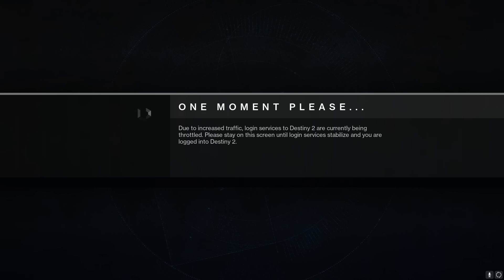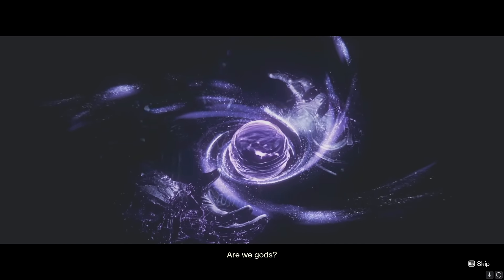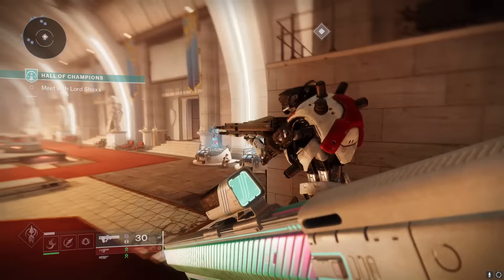So when you get home from work, you're just gonna let loose and take a firm hard throttling from Bungie until it decides it's done. Once it finishes, you're gonna get greeted with a brand new cutscene, but we skipped that because we don't have time for that, and then we are gonna be put immediately into the brand new social space called the Hall of Champions.